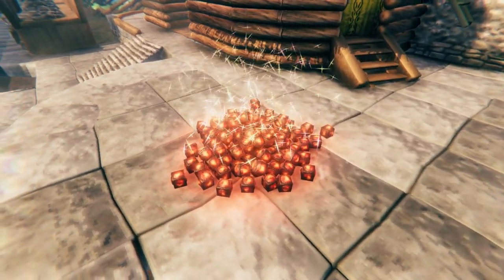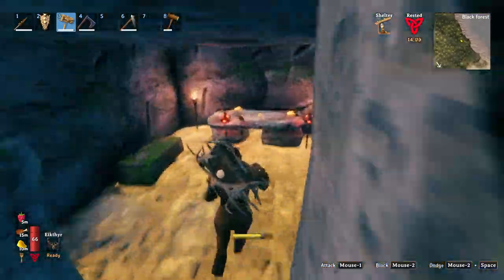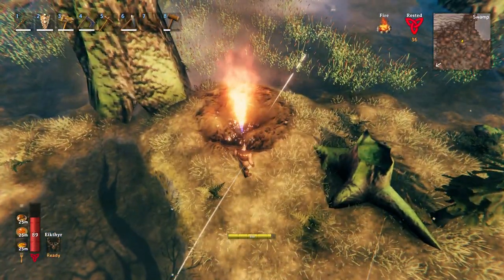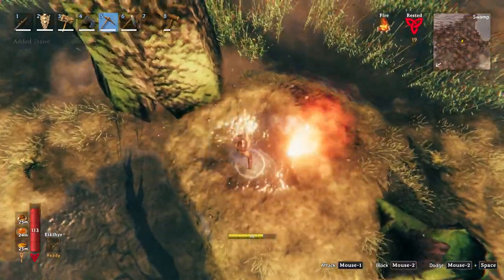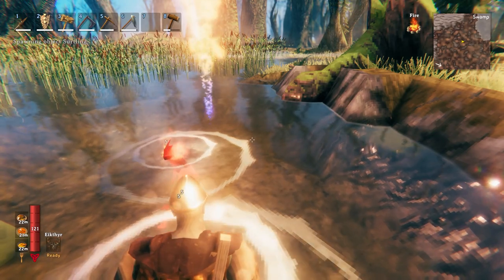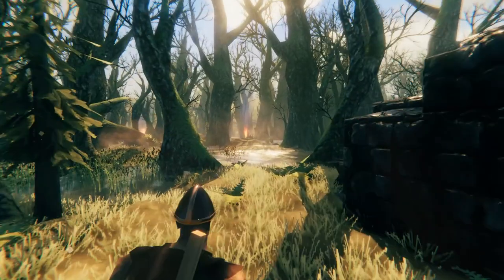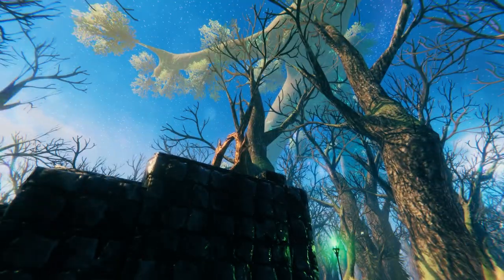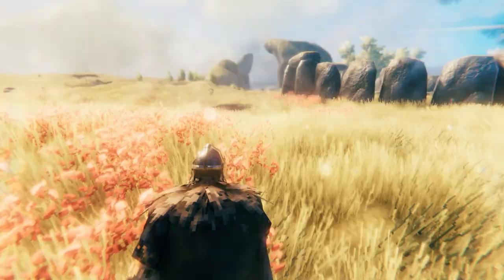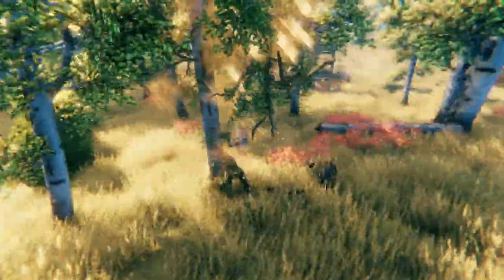Then there are the surtling cores, which are the hardest to find, but there are many burial chambers in the black forest which are not too difficult to clear, especially with a stagbreaker. However, once you reach the swamp you have a much simpler way to get cores — just find one or more fire geysers and make a farm around them. Dig up the area around the flame so that it's surrounded by water. Now whenever a surtling spawns it will be instantly killed, making a coal and core farm you can visit whenever you want. Even better, if there's a bunch of them around just make a portal nearby, give it a number, and of course don't forget to label it properly.